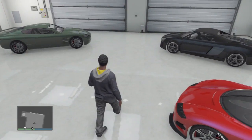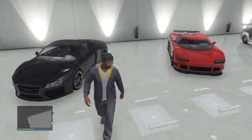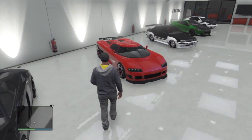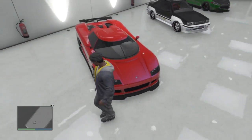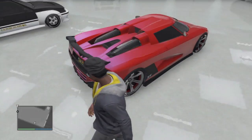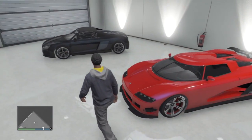By the way, if you find any cars like this on the street, you won't be able to store them. It will say it's too hot to be customized at the mod shop, or if you try to take it to your garage, it will say it's not your vehicle — you've stolen it. So you're pretty much forced to buy any high-end cars. For example, this is a Legendary Motorsports one — the Entity XF. It's a pretty awesome car; it cost me $750,000, and I've fully customized it.